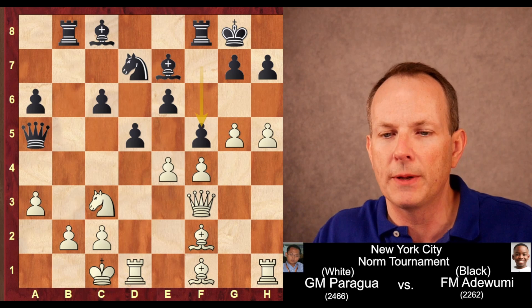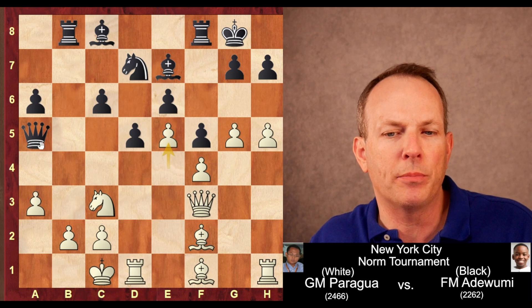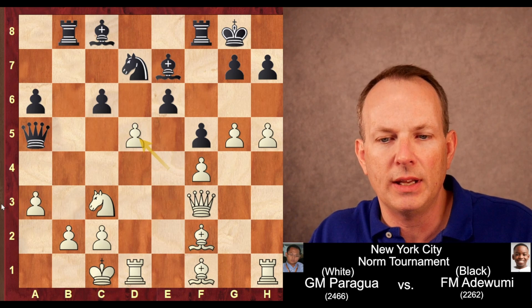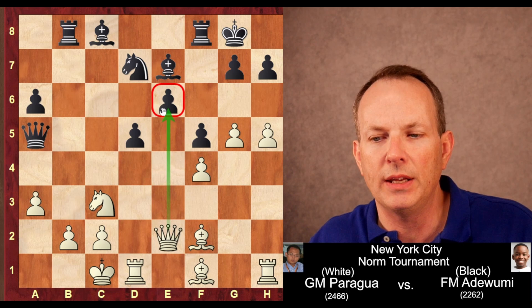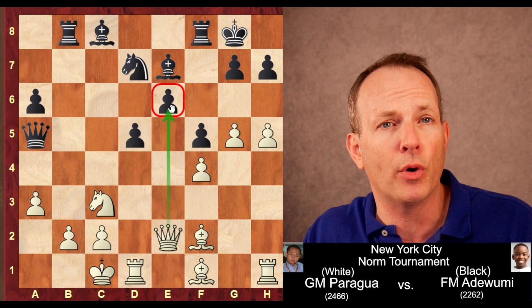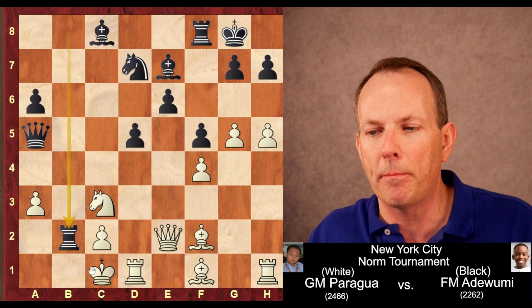If E5, it would give black free play on the queenside and be very hard for white to generate any attack, because he could always close lines on the kingside if needed. So ED5 is played, then CD5. Now Queen E2, immediately aiming at the E6 pawn, threatening to take with check. And here Tani plays a very aggressive move — he doesn't care about the E6 pawn. He's going after his opponent's king. Rook takes B2 — an unbelievably powerful sacrifice.